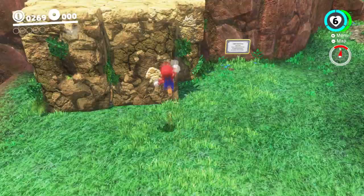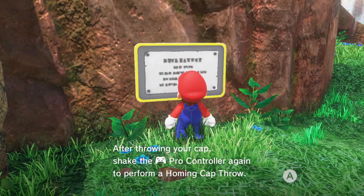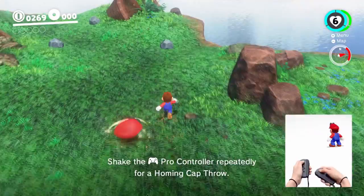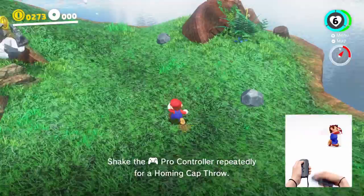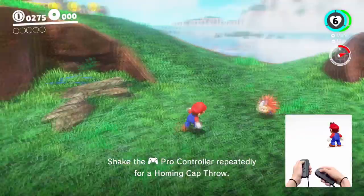Travel tip — homing cap throw: after throwing your cap, shake the Pro Controller again for a homing cap throw. The cap will fly towards another target — super handy when your aim is a little off. Oh — oh damn! I don't know if I'm going to be using that much though. You can basically destroy everything with your cap — cap is really strong.